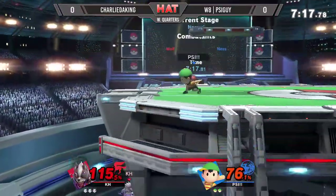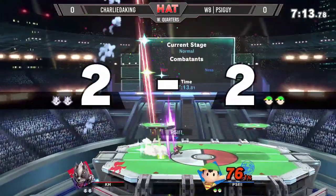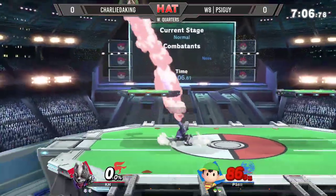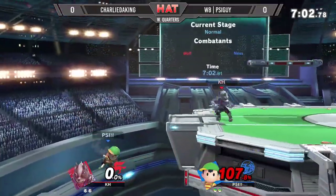I like the fact that he used up tilt, stood in place, and then went for a 4-0. You can still come back. It's really hard to hold the DI in that one, especially the way that the Yo-Yo sends you. You do have to be holding that control stick a certain way if you want to recover, but up throw into back air is almost working for Charlie.